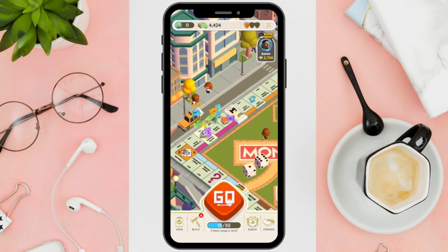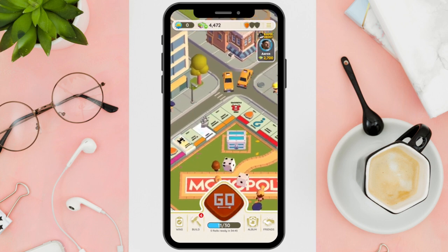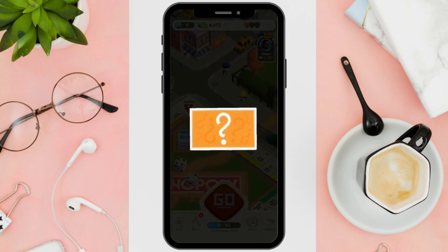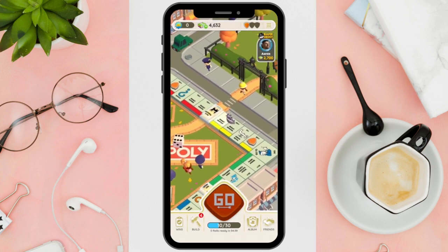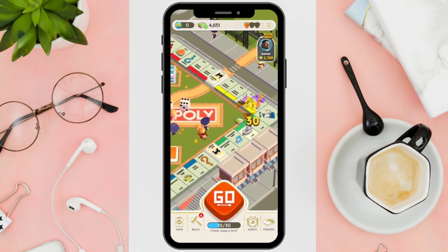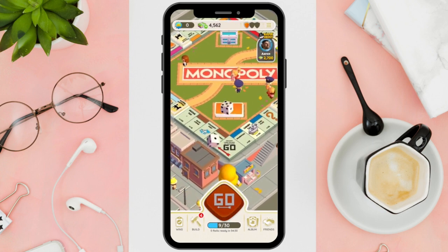Fourth is progress on fresh game boards. Players can purchase dice, money, and shields from the in-game store to expedite their progress in Monopoly Go.